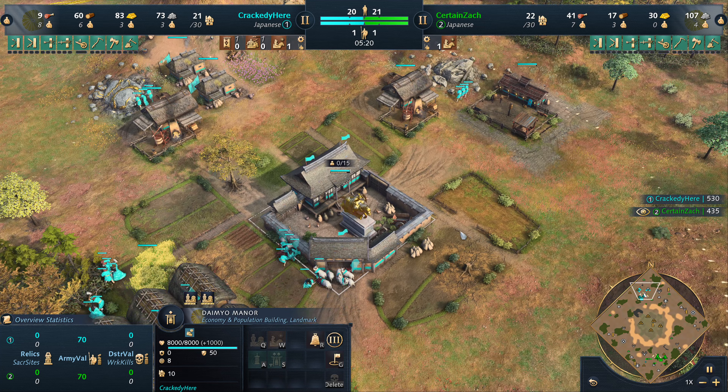The second TC is coming down right next to the kura storehouse on the gold for our green Japanese player, gathering up some more stone. Wait - I don't get what's going on. Zach had over 600 stone - did I just completely miscalculate everything? Because I could have sworn Zach had the stone to get the daimyo manor and the second TC upon age up, but it looks like he was about 150 shy.